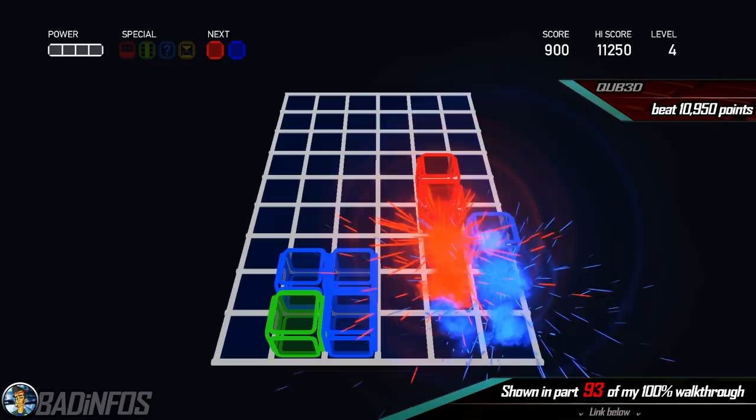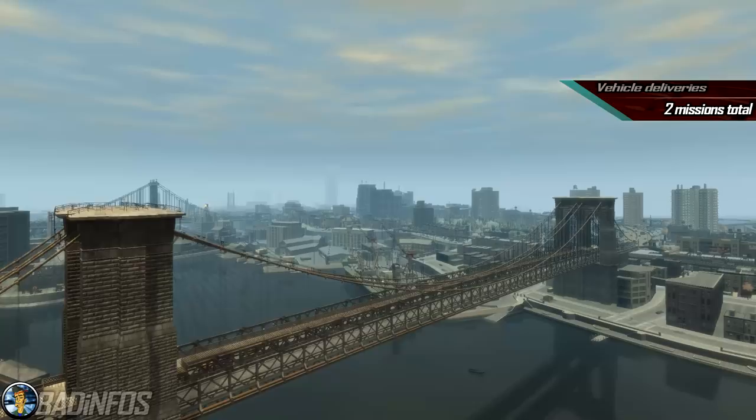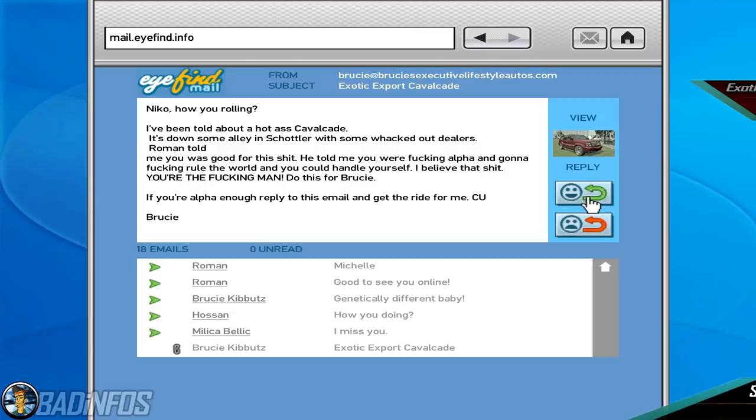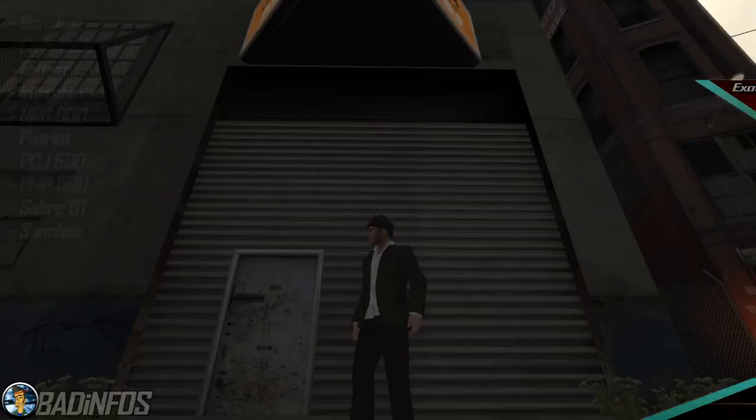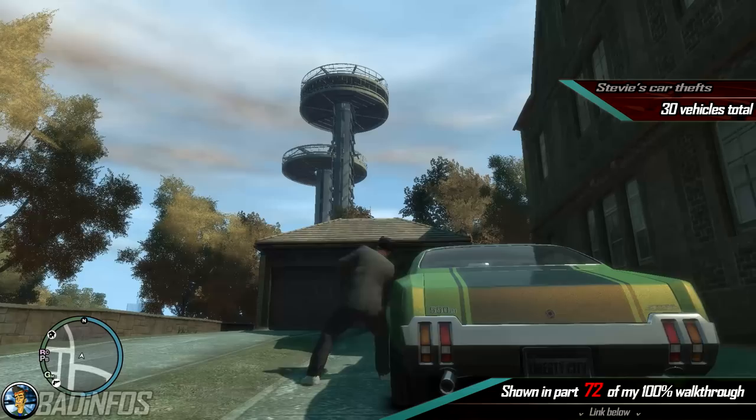Number 5: the vehicle delivery missions. We have 2 types: Exotic Exports for Brucey, where you need to steal a vehicle and deliver it to his lockup in East Hook — there are 10 vehicles listed on the screen. And Stevie's Car Thefts, where you need to steal 30 vehicles total and bring them to his lockup in Balkan — again the vehicles are listed on the screen.